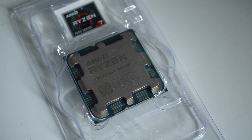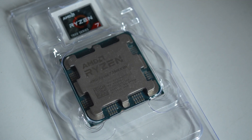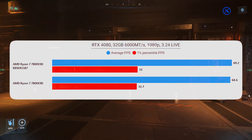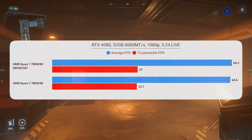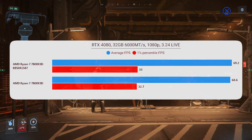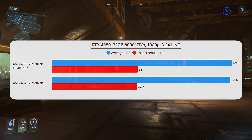Moving up to the 7800X3D — the best CPU recommendation for Star Citizen at this point — you'll see that, again, there's very little improvement with the Windows update. But like I said, the actual target for this is the 9000 series.